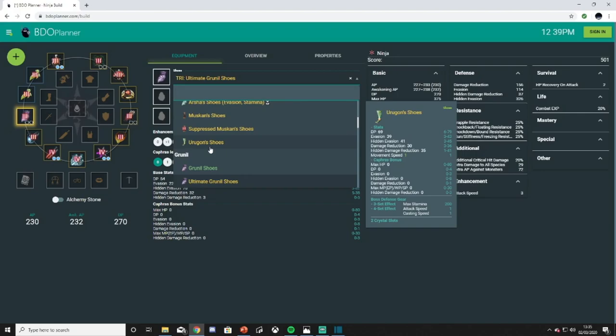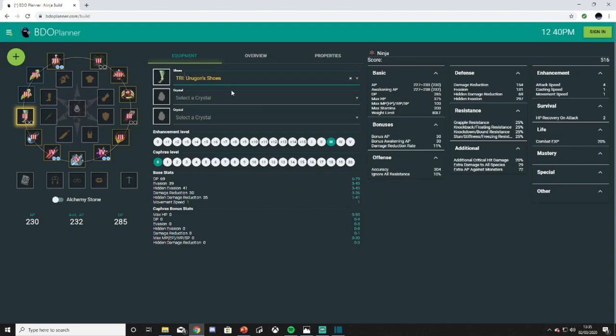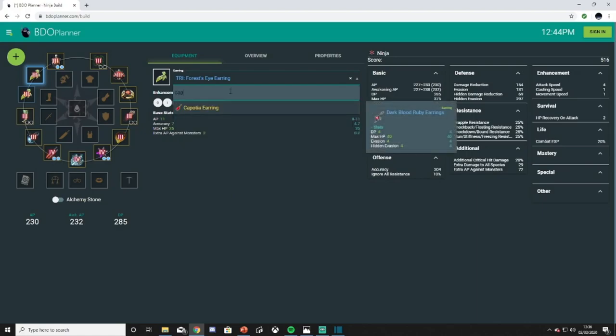For boots, depending on your class, you can go for Muskan's or Urugon's. Urugon's is better for the majority of classes; however, classes like Ninja and Kunoichi who have evasion built into their kits benefit more from Muskan's, especially late game. Warriors, Zerkers, Archers, and most other classes are better off with Urugon's, but if you can't get Urugon's you'll have to settle for Muskan's. At 285 DP — especially in a group with a Witch or Wizard — you'll be able to survive Mirumok and grind relatively efficiently. Once you're at Mirumok, getting to 62 speeds up massively because the experience there, with the bell and the 200% Frenzy buff, is far superior to Poly Forest — probably a couple of weeks to hit 62.